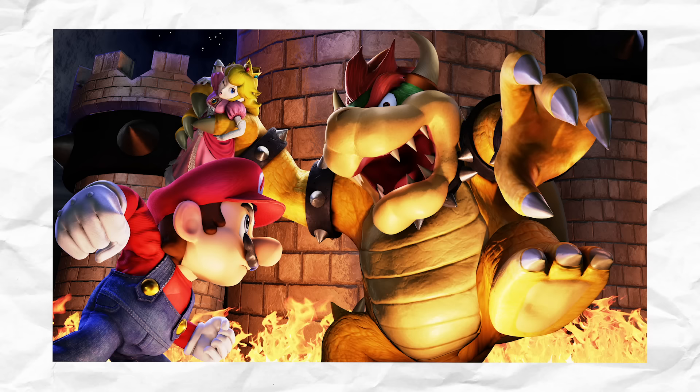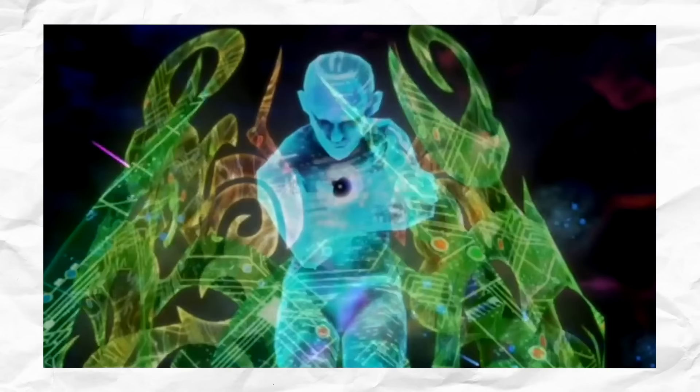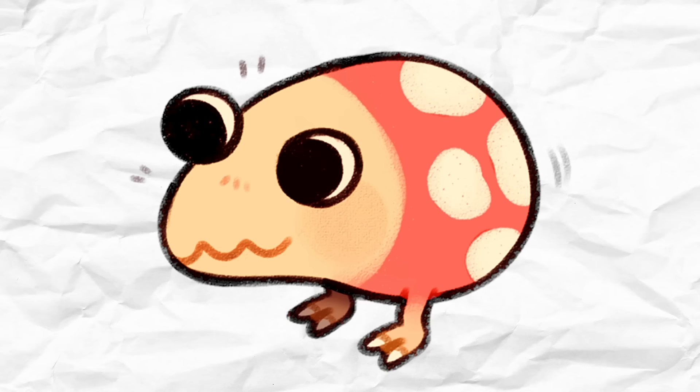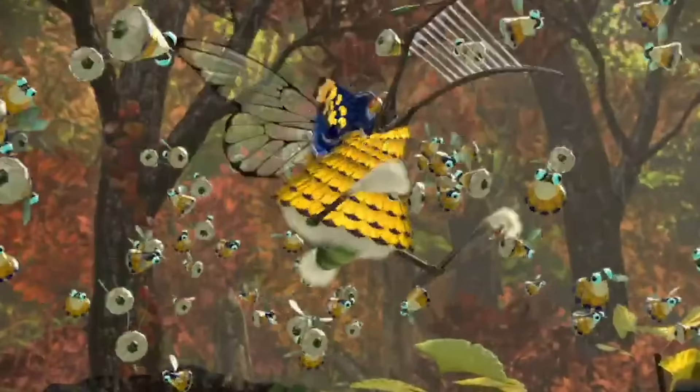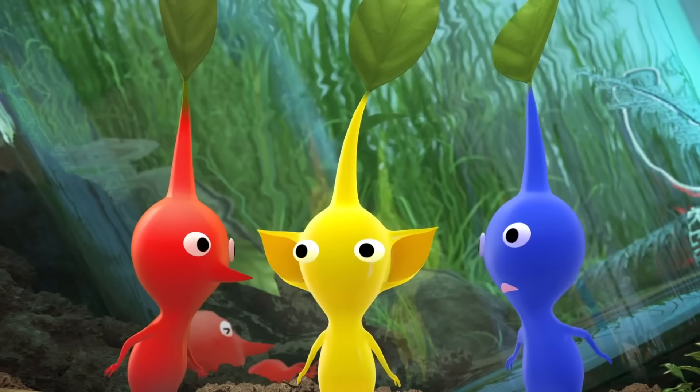Boss fights — where some of the most iconic moments in video game history take place. These fights are specifically designed to be greater than the rest, and most of the time, they are. Unfortunately, boss fights in the Pikmin series are either a hit or miss. Some bosses require little to no skill at all and can easily be cheesed, but other boss fights are very well thought out and make the player actually have to think and strategize before they act.